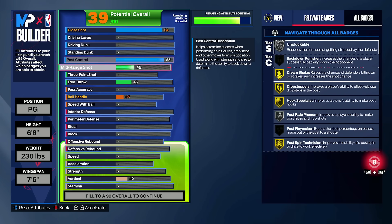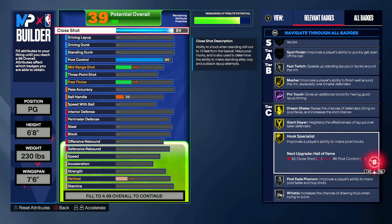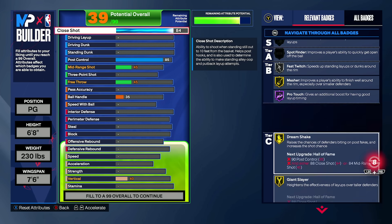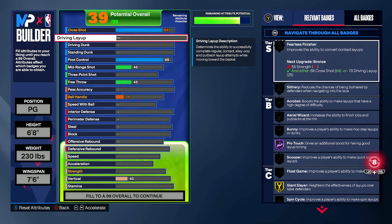Some badges need other attribute ratings to unlock — like post control, for instance. If you pair 85 post control with 84 close shot, you get gold hook specialist. And 84 close shot also gets you whistle and other badges. It's going to be hard to show everything quickly in this format, but the majority of you watching would prefer I go through quickly and efficiently.